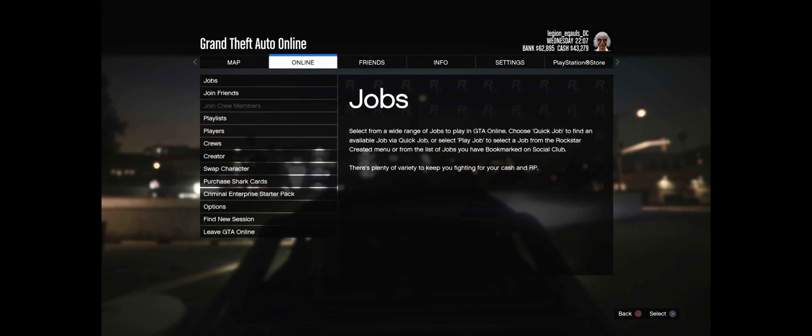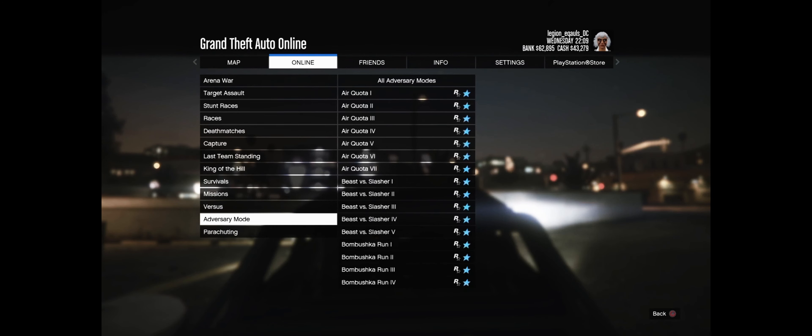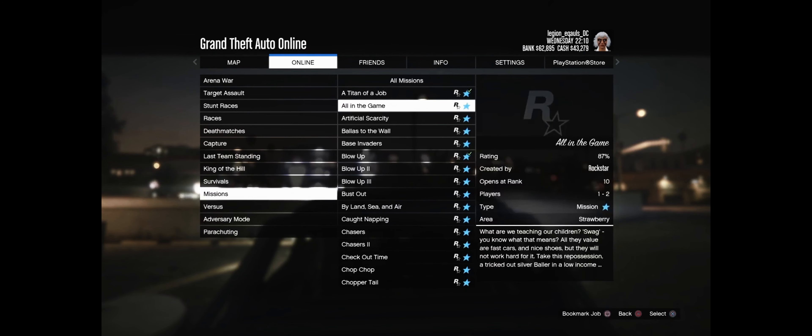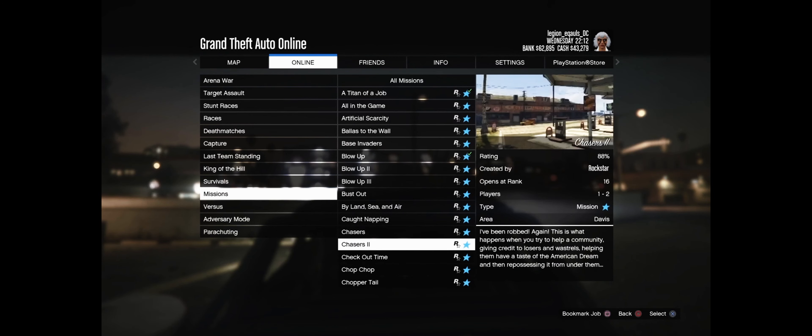Once you leave your garage, pull up your mini map and go to Online, scroll down to Play Job, scroll down to Rockstar Created, and go to Missions. Once you're in missions, scroll all the way down to T.